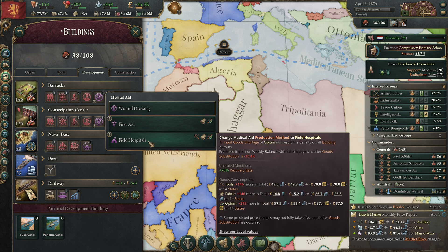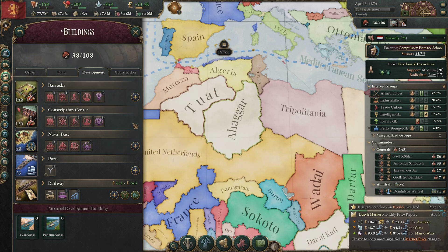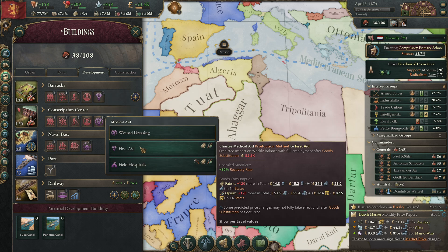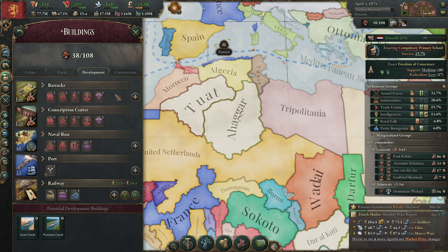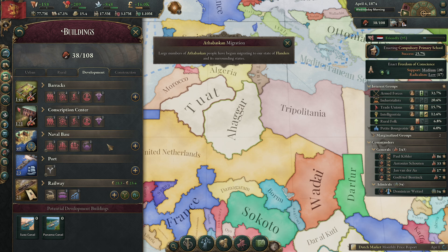This one costs 2.92 and I really want it but it's so expensive. Can we do first aid for now? Yeah — let's do that.